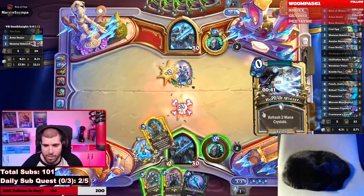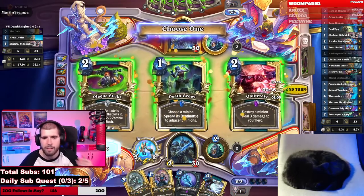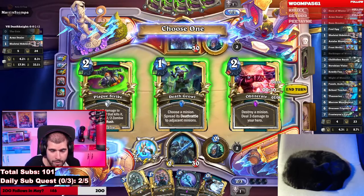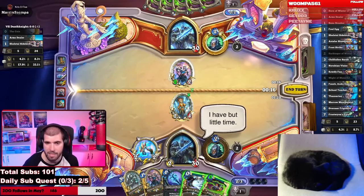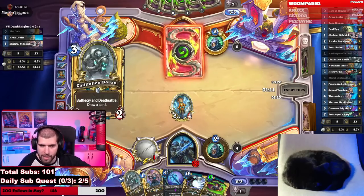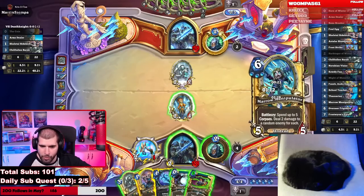Should we be using the Plague Strike right now? I think it's just better using the weapon and the 2/2 right now. This way, if he decides to tempo a 2/5, we're gonna have a lot easier time dealing with it — we still don't know if he's Unholy or not. I think it's Frost. It's definitely Frost, so I think we should start tempoing hard.